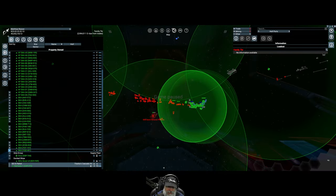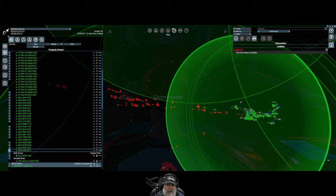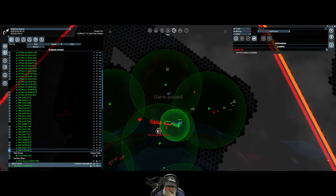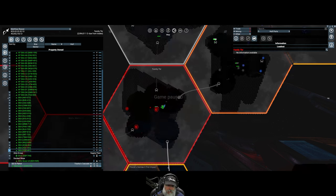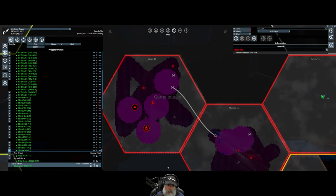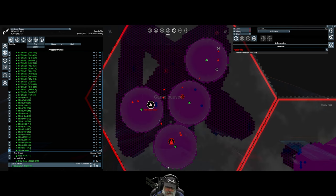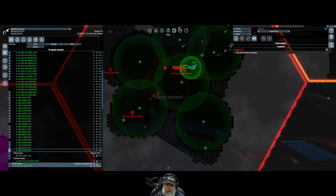Welcome back everybody - X4 Foundations, old guy in trouble! We have a nasty amount of enemies heading our way. We're in Family to Ker at the moment, pushing through. The goal is to clear the Xenon out of Family to Ker, then clear them out of Matrix 451, push them all the way back to Matrix 9, and ultimately take out their shipyard and their wharf - pretty much take them out completely. At least that's the goal.